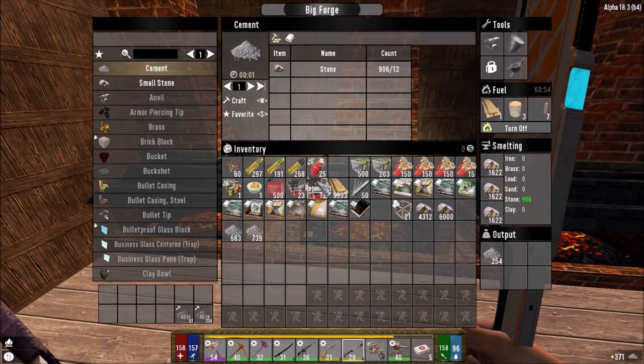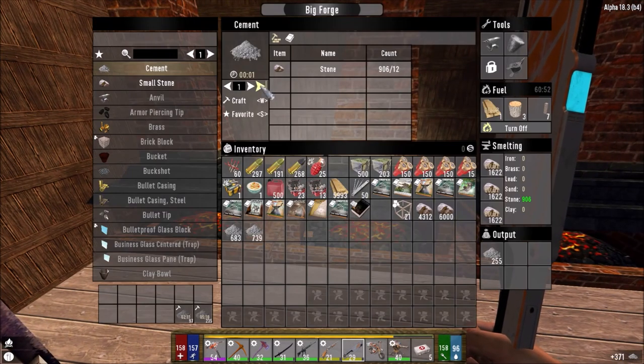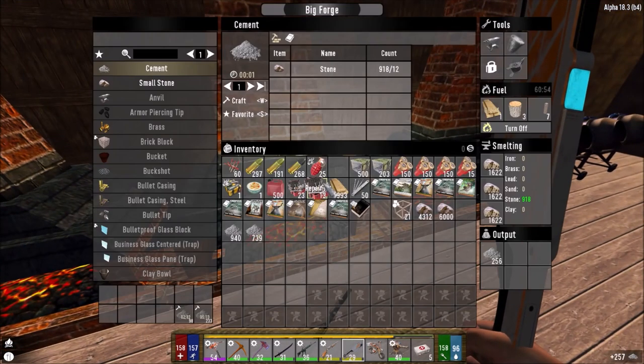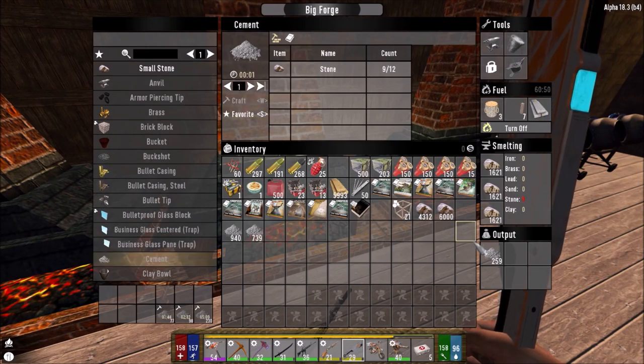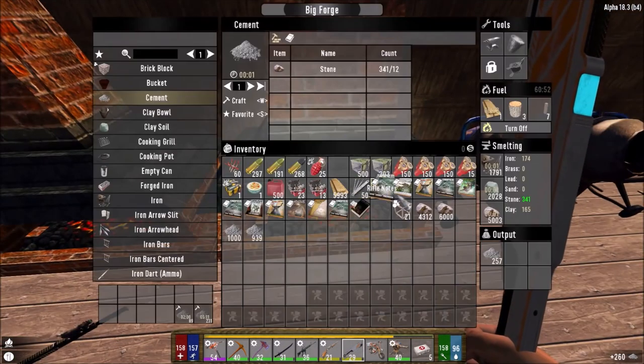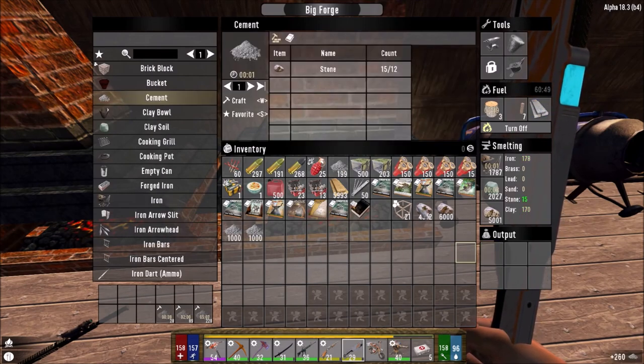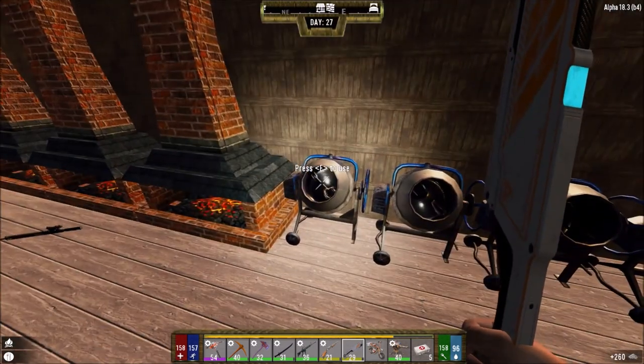The nice thing is, as you guys can see, I've been crafting a ton of concrete mix. Especially since these forges take three stacks of whatever you smelt, it's way easier getting stuff done. I just hope I have enough sand right now, and then I actually want to try reading these books — we've had them on us for a while now.